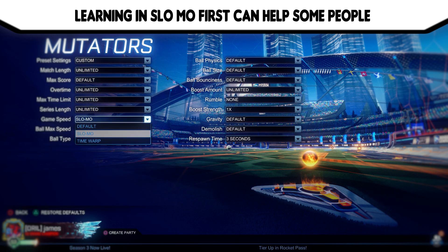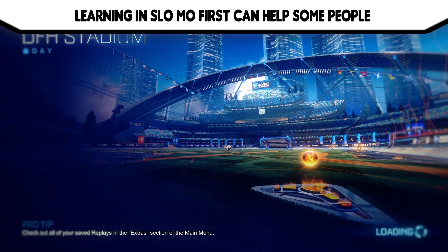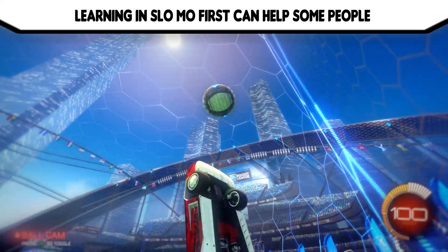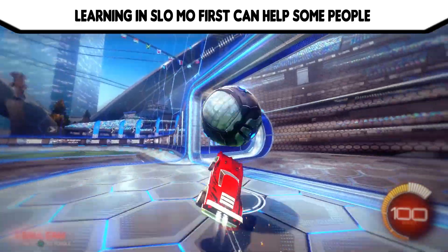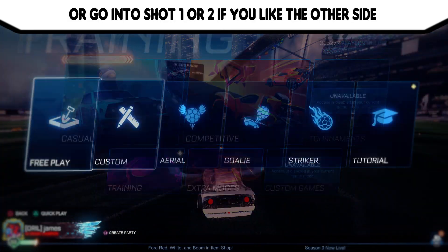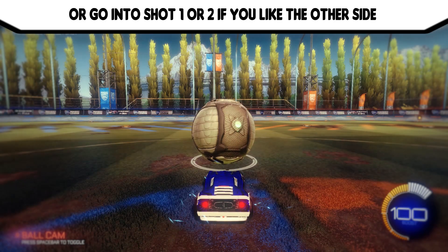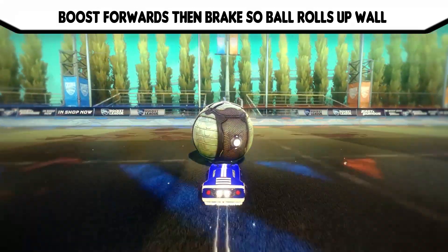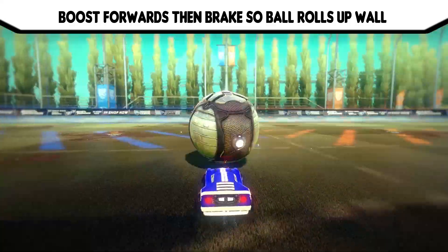Learning in slow-mo can help some people master it faster, but it doesn't help everyone. You can do this by going into a private match and making it slow-mo. Go into shot one in the pack, or shot two if you prefer the other side — it doesn't really matter because it's going forwards and not on an angle. Boost forwards then brake; the ball rolls up the wall as shown on screen.